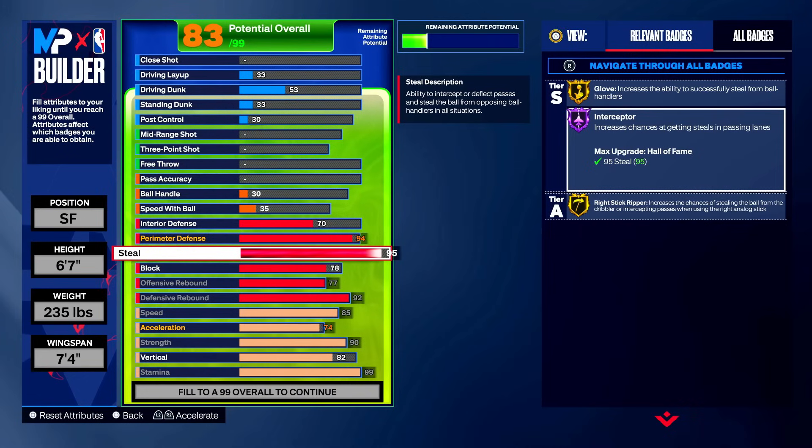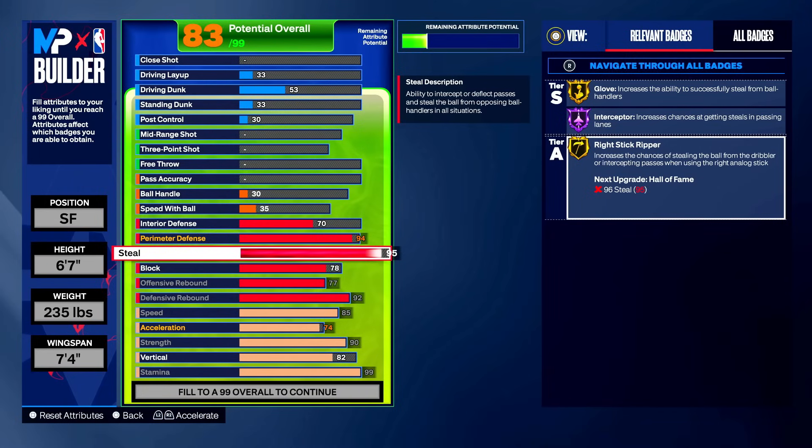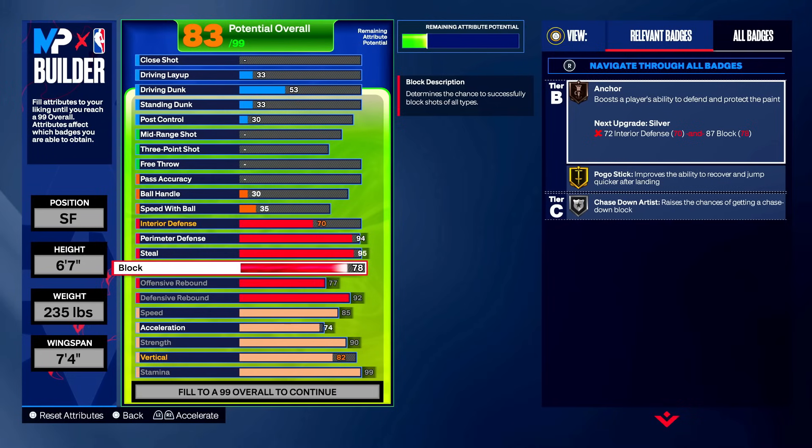Silver and gold interceptor don't have much difference, but at hall of fame level it's actually superior — this year hall of fame badges are kind of lacking, but interceptor actually works. You get insane lane animations, it's really good. Gold glove means if you reach at someone doing janky dribble moves, you should get the ball. Right stick ripper on gold is fine for those who know how to time it.